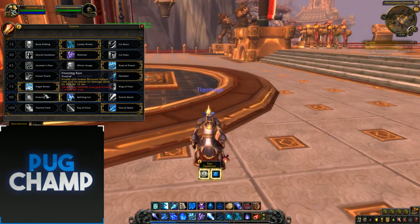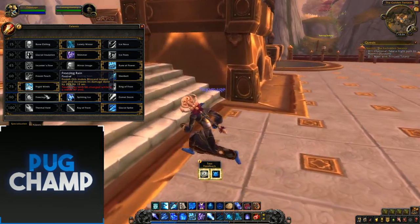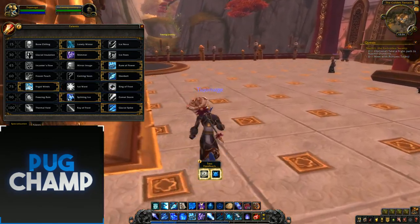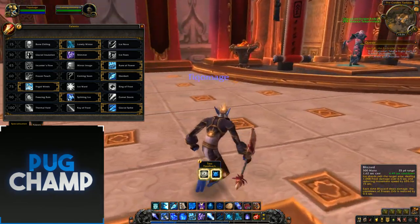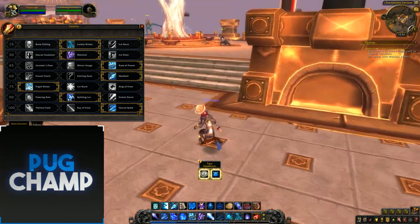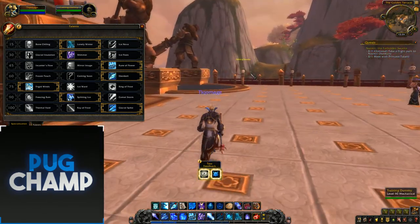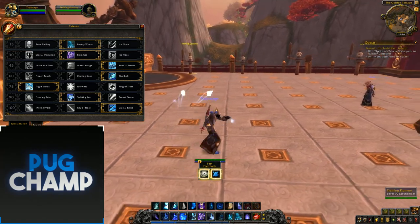The next tier is Freezing Rain — when Frozen Orb is active, it makes Blizzard instant cast. This is really good for AoE fights because every time your Blizzard hits someone, it reduces the cooldown of Frozen Orb by 0.5 seconds. So you drop Frozen Orb, get Blizzard down instantly, and you're getting loads of Ice Lance procs that you can spam, constantly hitting two targets.